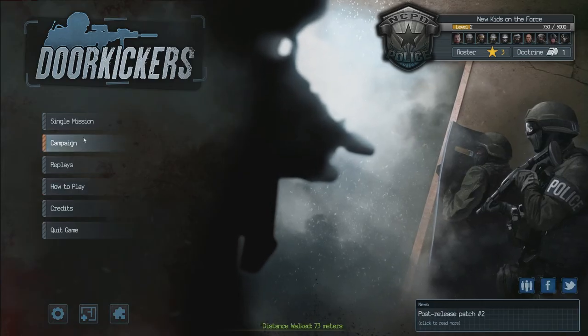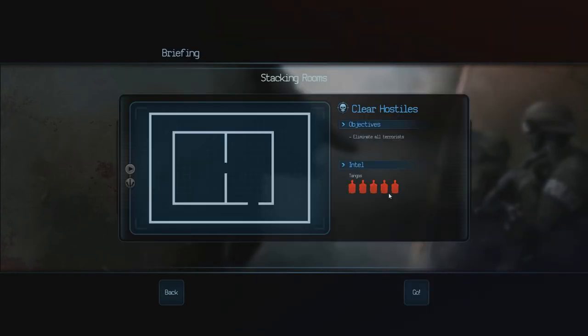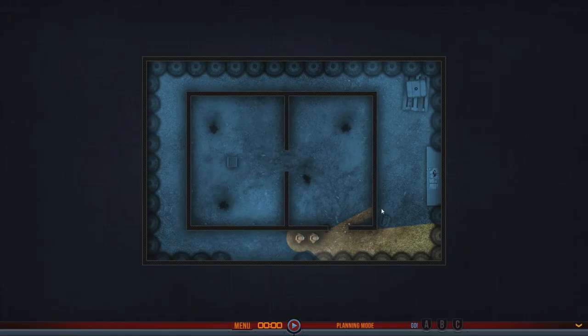What's my squad level? Let's do 'Stacking Rooms'. This looks easy enough, doesn't it? Alright lads, in you go — right there, just like either side of the door kind of thing.